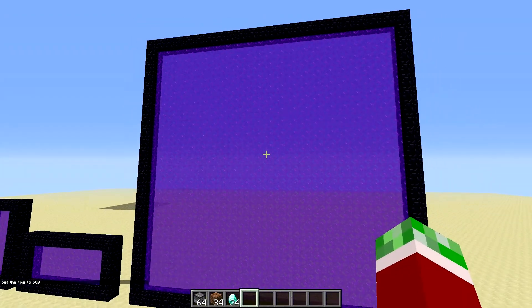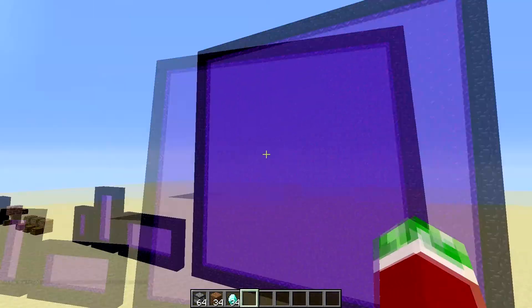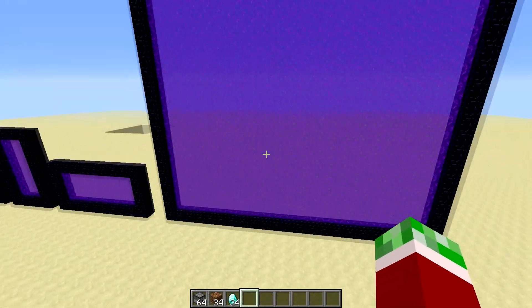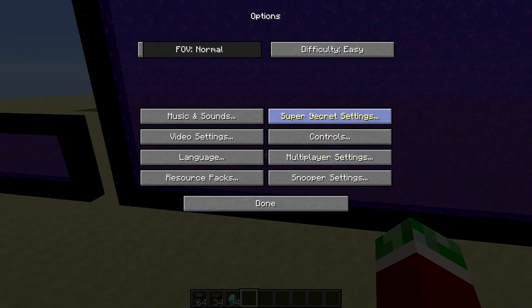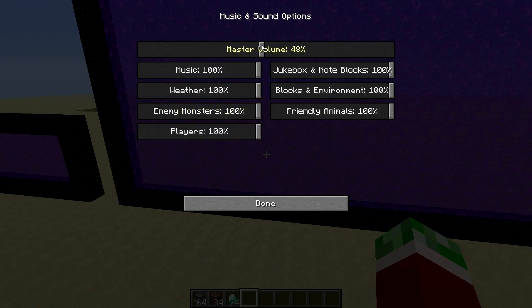Maybe even ghasts can go through these — I haven't been through this nether portal yet, actually let's try it out. Let's go on to easy. Also, something else I've noticed — with this super secret setting, when you hit it now it sort of plays new sounds. I'm not sure if you can hear them.